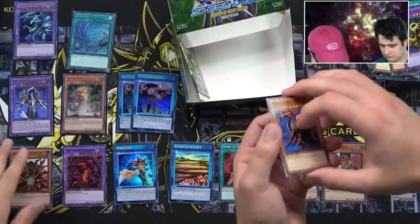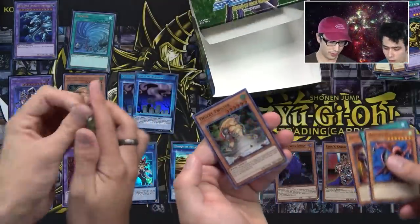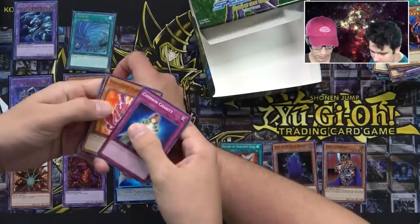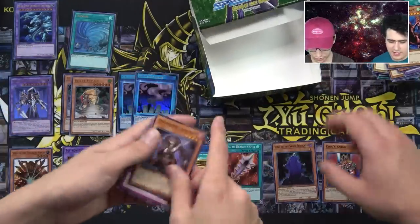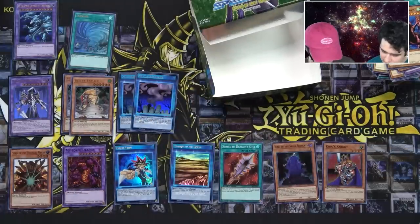So not only did we get a Senju finally, we got a misprinted Senju. Very cool. Oh, another Desert Twister — that is nice. Should we get a third box? Yeah, okay. How many ultras did we get? We have three ultras from the first box.